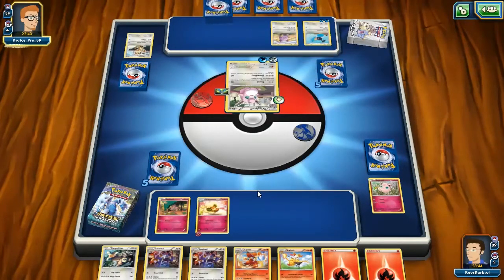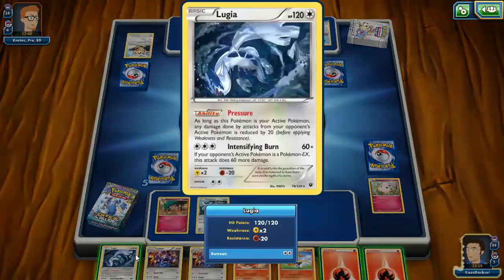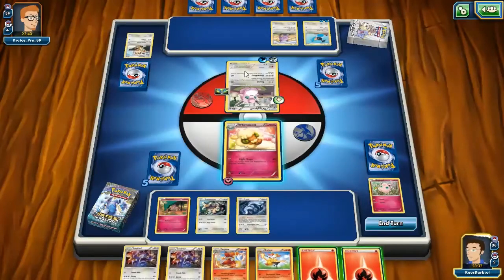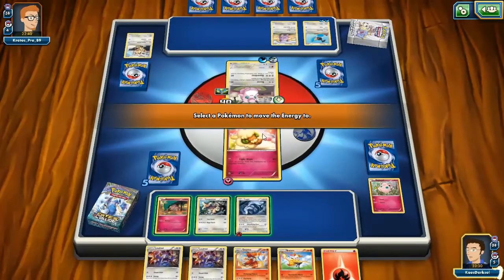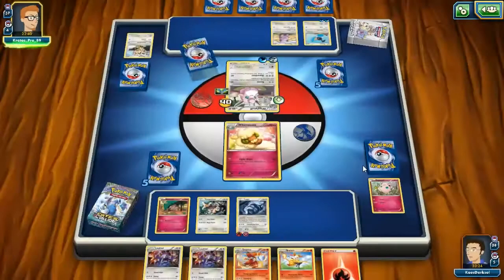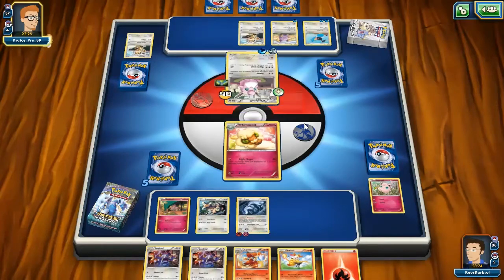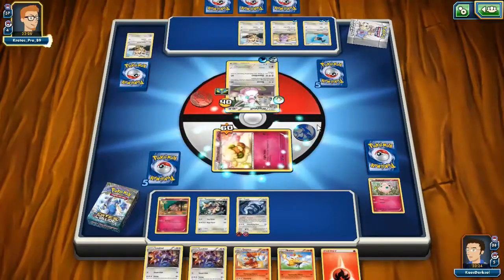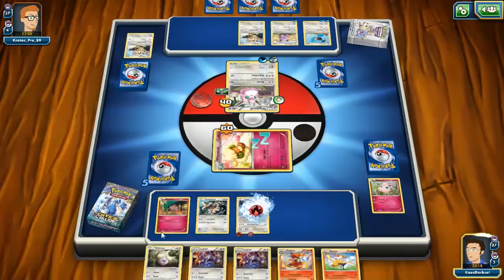We'll play Whimsicott here, and Lugia as well. Lugia is probably the better Pokemon for me to use right now. Okay, that worked exactly how I was expecting. Although in reality Wigglytuff has 110 HP and Lugia only does 60, meaning I can't take it out in one hit, which is kind of unfortunate.